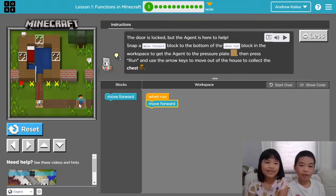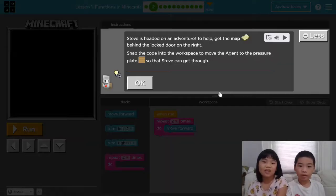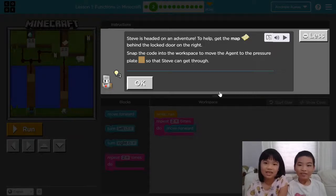Now we have completed the course — the lesson. Now we press continue. If you want to replay, press replay; if you want to go to the next one, press continue.